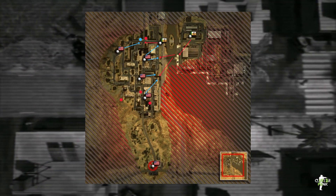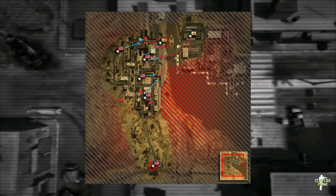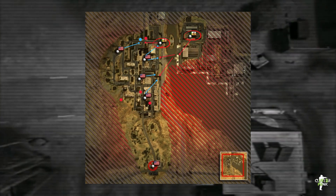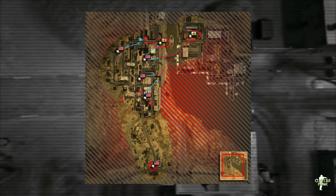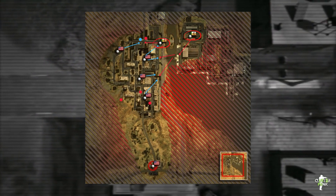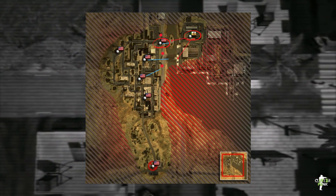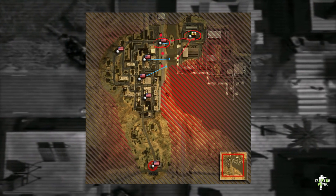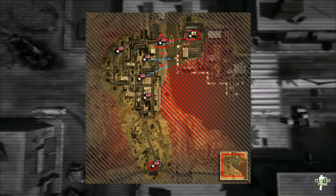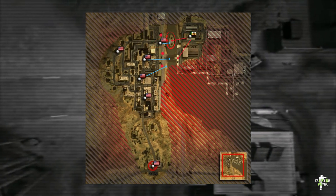With the two center flags captured, Train Station becomes very vulnerable as well — you no longer have Hotel to distract the Americans, so they can concentrate all their forces on Train and Factory. Any crossing out of Factory over that little water bridge, you're asking for trouble. You can throw smokes but you're pretty much done, unless you held out long enough that the Americans don't have enough tickets to secure the game.